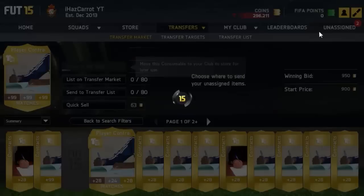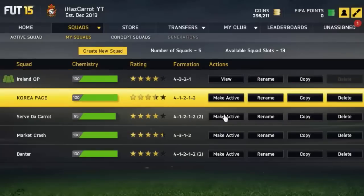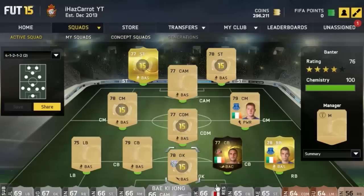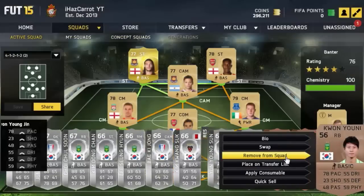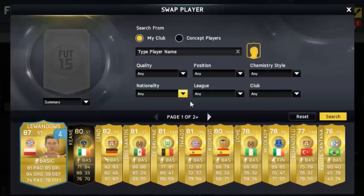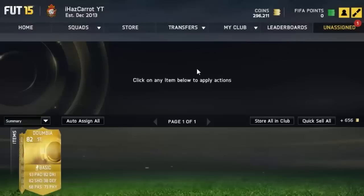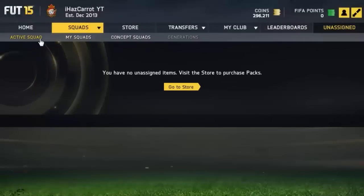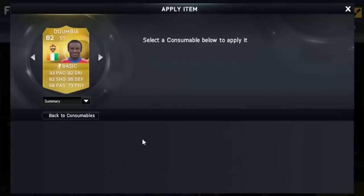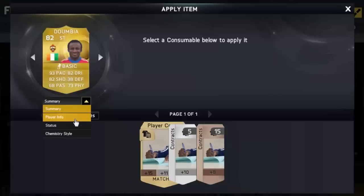Store the contract in the club. Then you want to go on your active squad — let's go on banter. You guys can have a cheeky peek at my squads. You want to add your player into your transfers — he's in unassigned. So here, you want to put him, place in active squad. Then go on your squad, find the player — we've got Dumbia here. Apply consumable contract and 99 contract. Now you see Dumbia has 99 contracts.